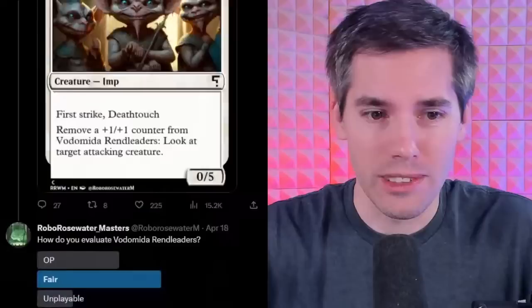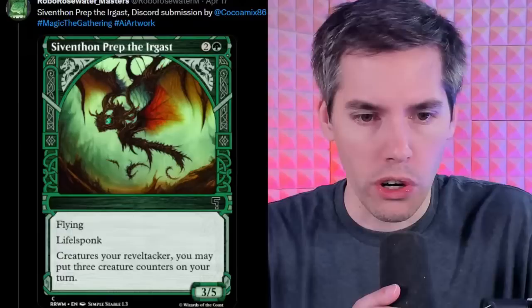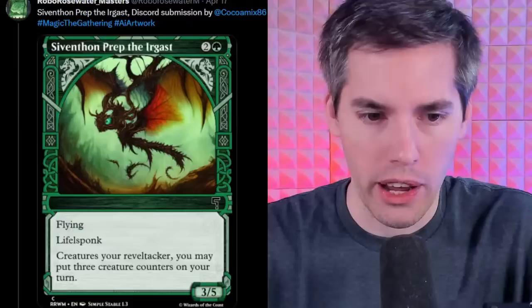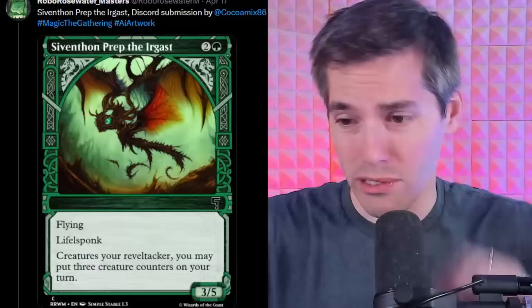We got the Sivin Thon Prep the Ergast. It's a green 2-generic 3/5 flying Lifeful Spunk. Creatures your Reveltacker — you may put three creature counters on your turn. I will put the creature counters on my turn, every turn, and only for the creatures that Reveltacker. We need more Reveltackers in this game to make this thing OP. Outside of that, it's like a flying 3/5 for three mana — actually pretty impressive.